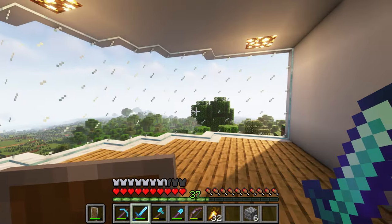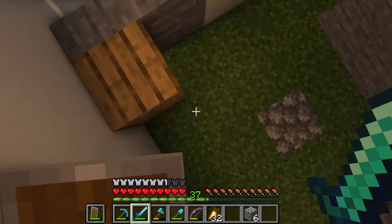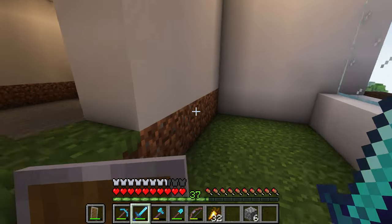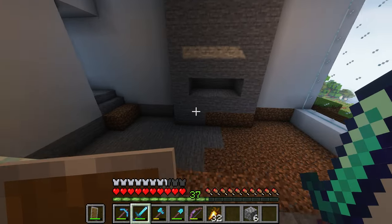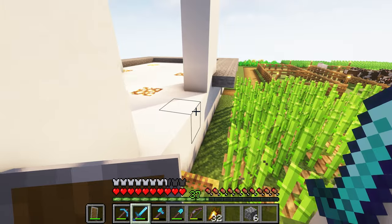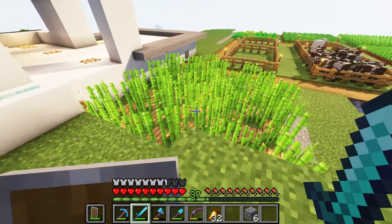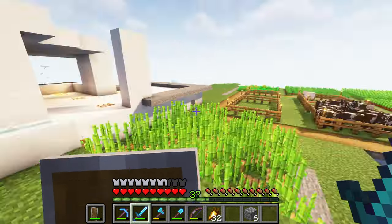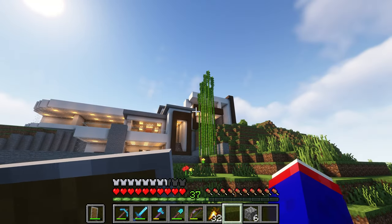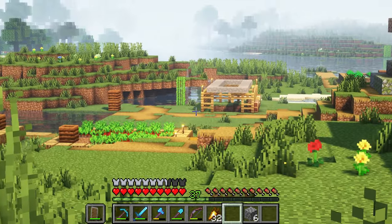Coming up here we've got the staircase — still under construction — that goes up to my kitchen and a little balcony area overlooking the main village, which is actually what we'll be working on today. Continuing the tour, I've got a nice little modern house look, my kitchen with food, a little area that's going to be my office, a hangout area with a good view of the surrounding area. Coming up here we've got my well area, and then here's a little room, and over on this side is my living room — two stories of course.